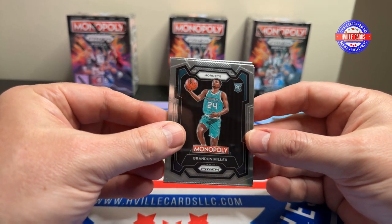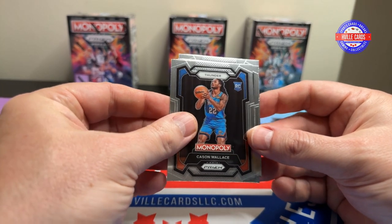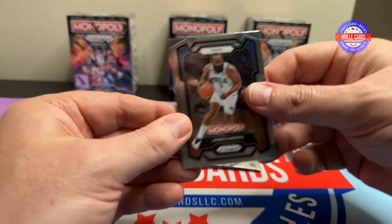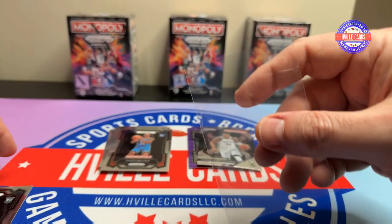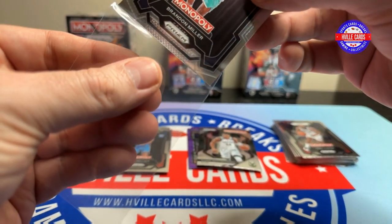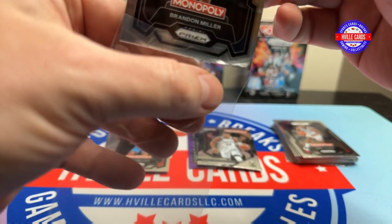We've got a Brandon Miller — Roll Tide, I like that, that's my guy — a Cason Wallace, Jalen Brown, and... I don't like him. Not a James Harden fan; he whines and cries, trying to get his way. Though I'm describing LeBron too, I guess.